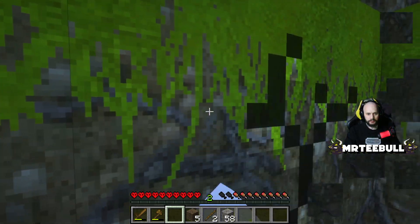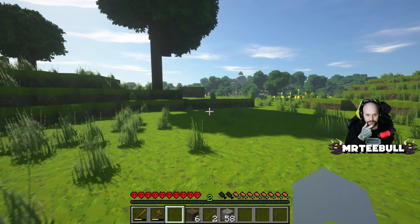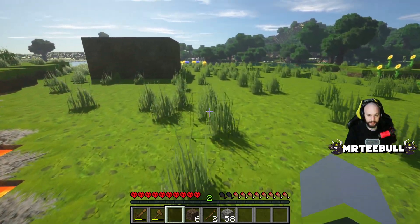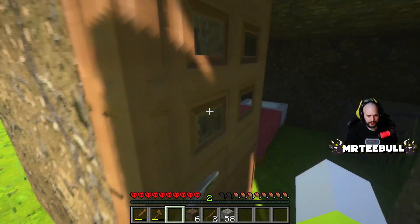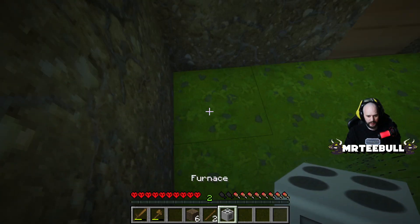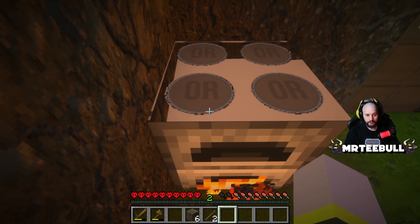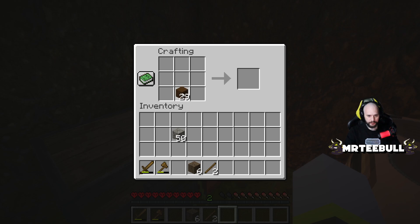We'll upgrade our tools, build a furnace, and get some food cooking. It's going well. Don't fall into the lava pit — that would suck. Let's get everything done in here. We want a furnace — cool, where should we put it? This side maybe. And if I put some logs in there, that makes charcoal — good tip if you didn't know that.